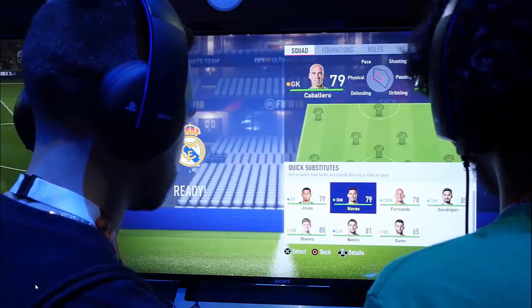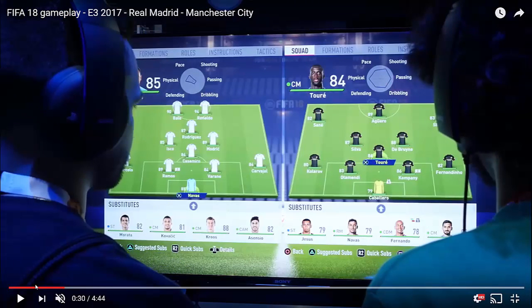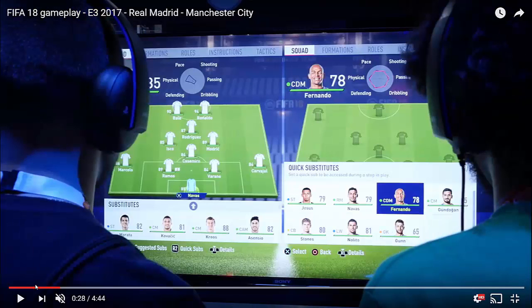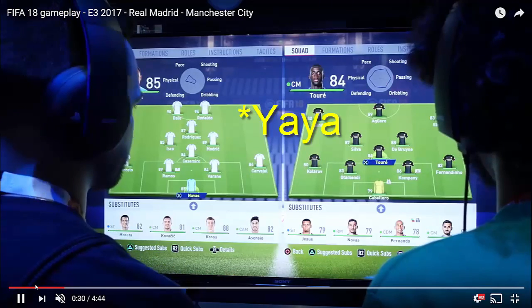These guys take a look at something called quick substitutions. Now this is something that's pretty new. I didn't spot this first time I watched it through, but after watching it a couple of times, I did notice that the guy presses R2. The players all go blank, so there's nobody there. He's on Fernando, the CDM, 70-rated Fernando. He highlights him and it says R2 for quick subs. He points it out to his friend, then chooses Fernando and also chooses Colo Torre.